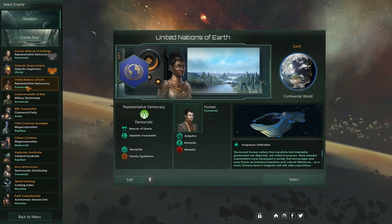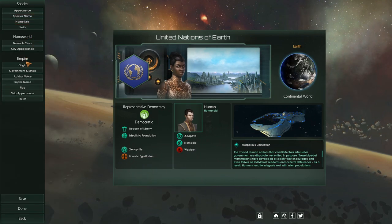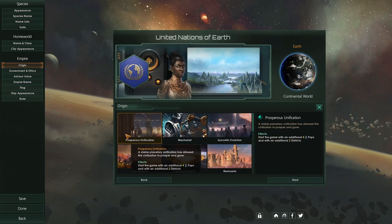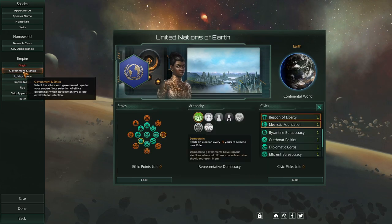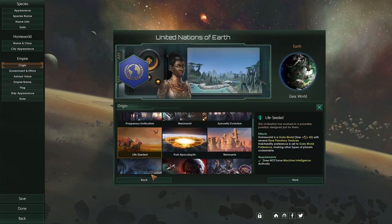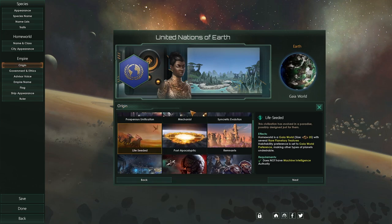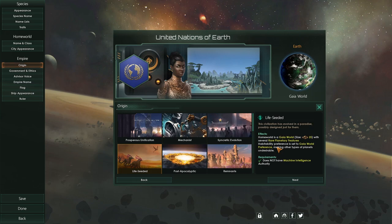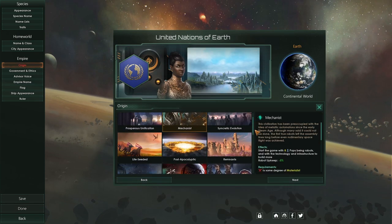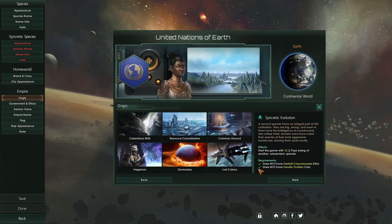I decided to take the human race here and edit it a little. There's one thing that has changed for Federations — this origin empire menu. I think these used to be in the ethics, or a combination of ethics and civics. For example, Life Seeded definitely used to be in the civics area, but they pulled a lot of these out and made them into what they call Origins, just to give it more of an interesting backstory. Some of these are locked behind DLC. I do have all the DLCs.